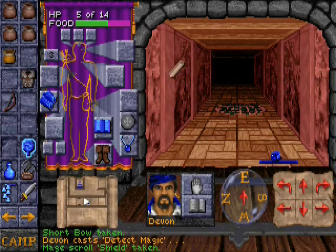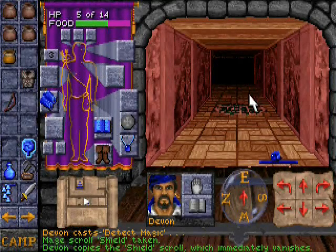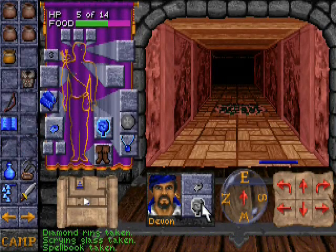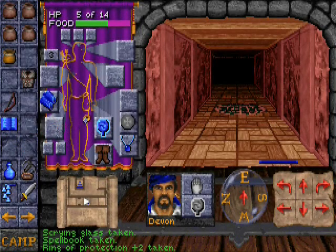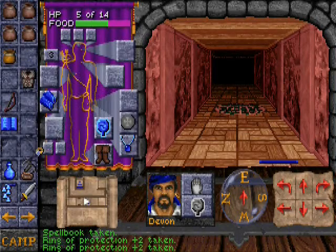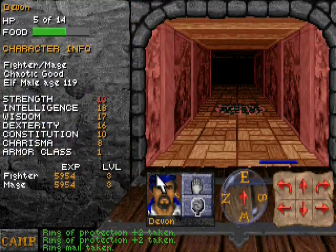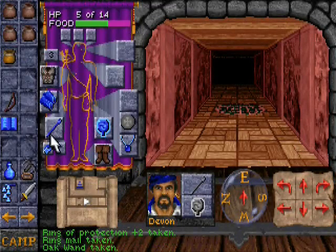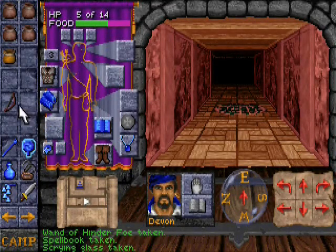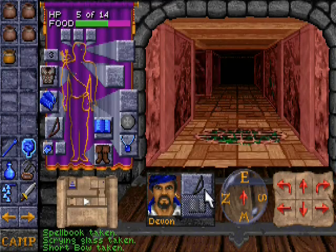A mage scroll of shield — I will probably be using this next level to give me an armor class bonus. And a diamond ring — let's identify that. Ring of protection plus two. Very good, equip that. It helps my armor class by two points, a further two points. From six it goes down to four, and with my armor on it goes down to one. That's very good. We also have a wand of hinder foe, which I probably won't use too much, but nice to have.